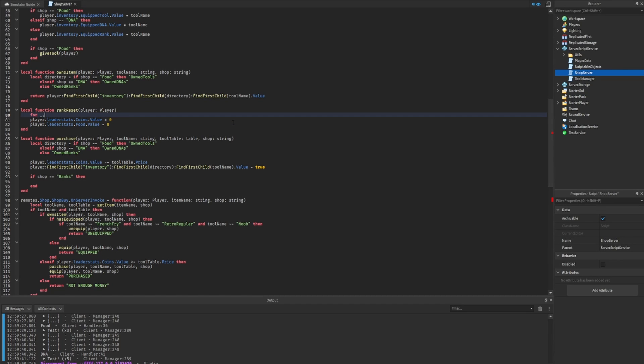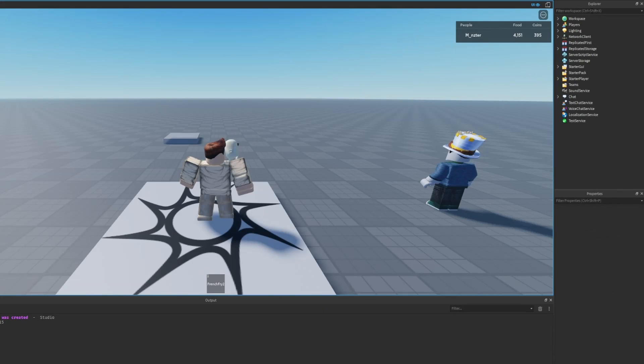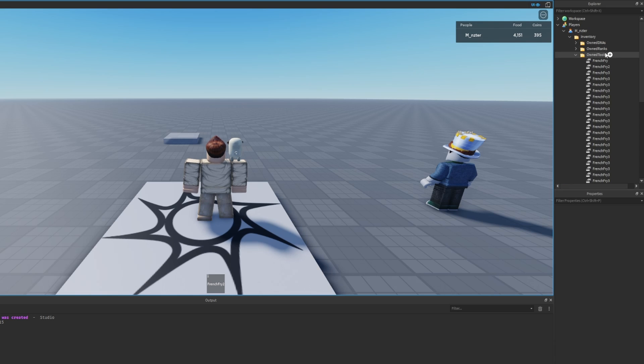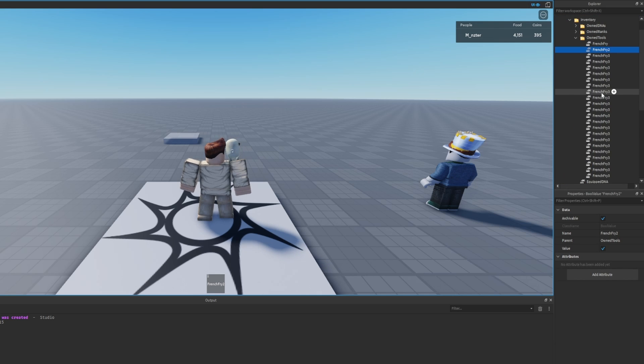We'll use a for loop — 'for underscore, child (a bool value) in ipairs' — and loop through 'player.Inventory.OwnedTools:GetChildren()'. We use underscore because we're not using the index. This is based on how we have our data system set up: going into the inventory, then into the OwnedTools folder, and calling GetChildren to get all those children.